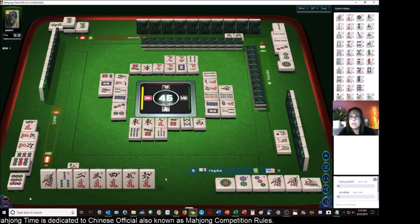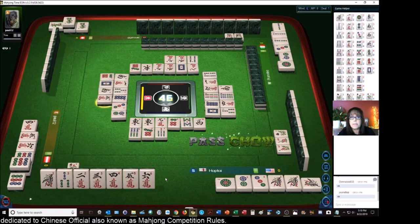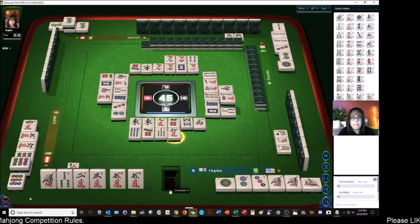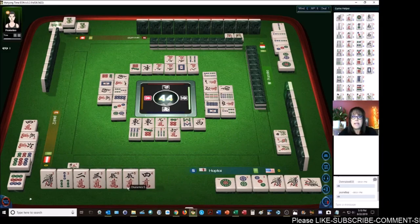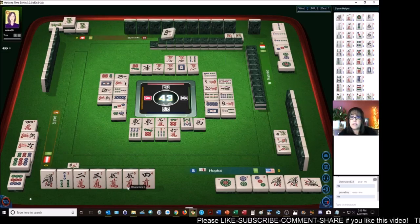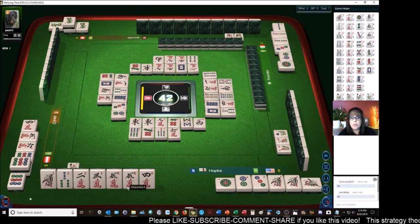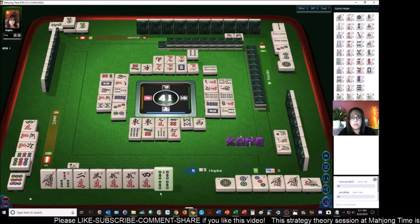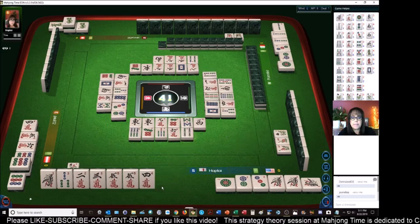Nine — we need it. We need that last two-bam. There's a pong of two-bams out — we need that two-bam. Six — we paired up, we have a pair of five-cracks now. We need that two-bam. This hand could go dead if we don't get that two-bam — there'll be no way to recover score. Eight-bamboo — we need the two-bam. Four-bam — we need that two-bam, there's one more.